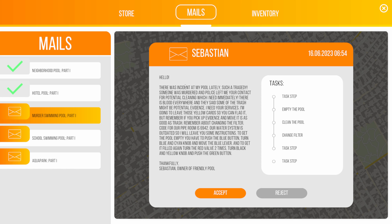Sebastian says there was an incident at his pool — someone was murdered and the police left him our contact for cleaning. There's blood everywhere and some of the trash might be potential evidence. We should leave yellow guard cards to flag evidence, but remember — if you pick up evidence and move it, it's as good as trash. The pipe room code is 6942.